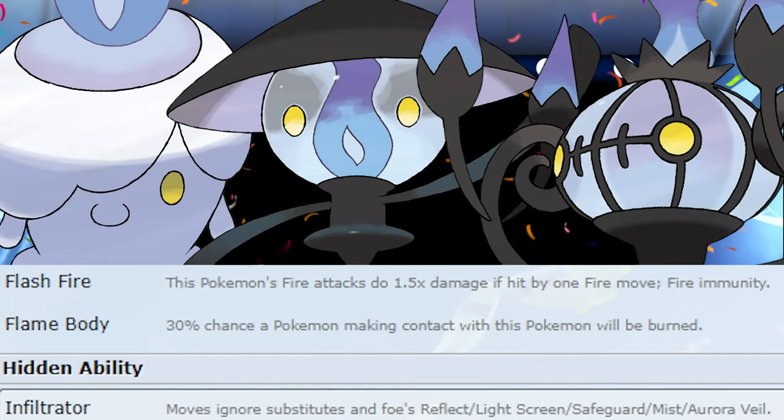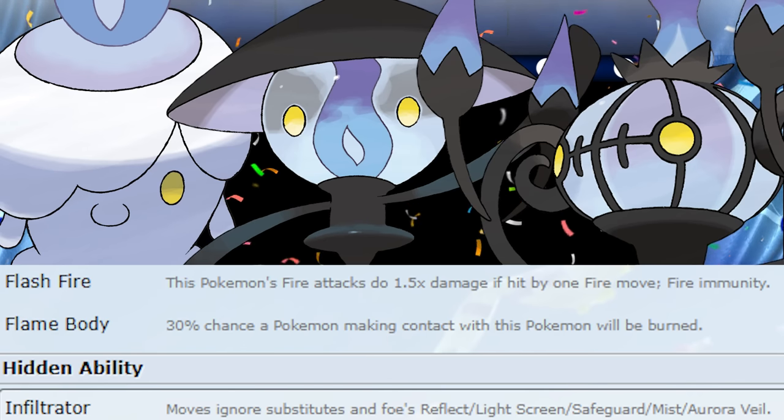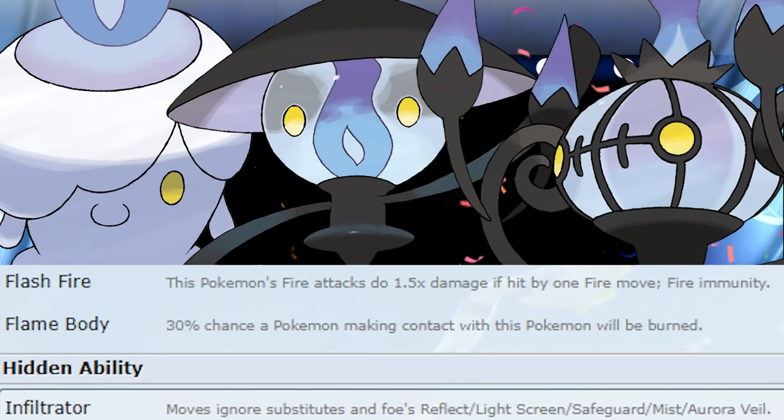What's up YouTube. For today's video we've got the full Litwick evolution team: Litwick, Lampent, and Chandelure - a pretty cool bunch of Pokémon. We've got the abilities Flashfire, Flame Body, and Infiltrator. In their own right, they're all pretty good, so you can actually have success with every single one of them.